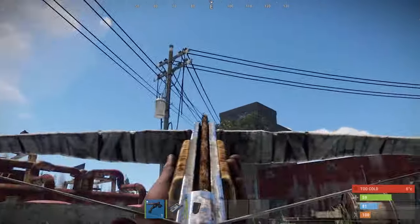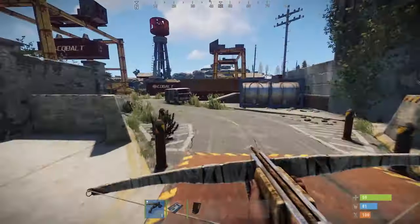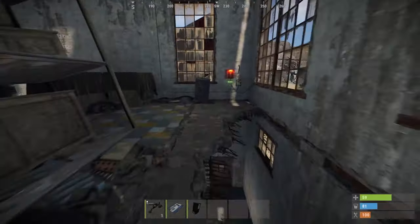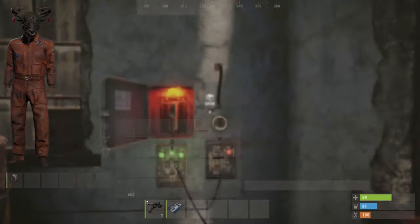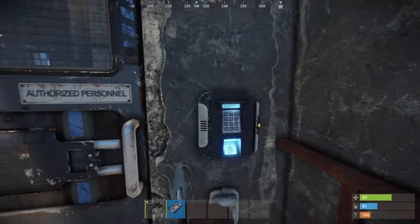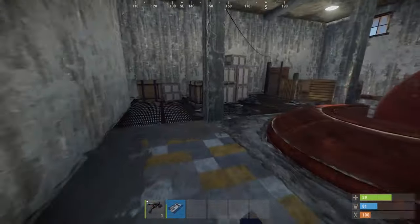Head over to the front of the large building in the middle of the monument and climb the stairs until you reach the first door. Go through the door and add a fuse to the fuse box before flipping the switch. Head back outside and climb the stairs until you reach the blue door. Swipe your card and enter the room to find the red card on a desk here.